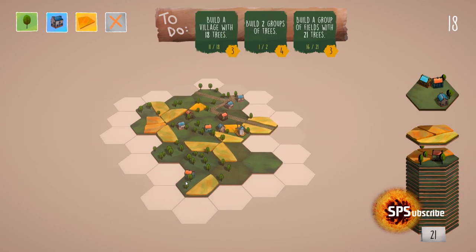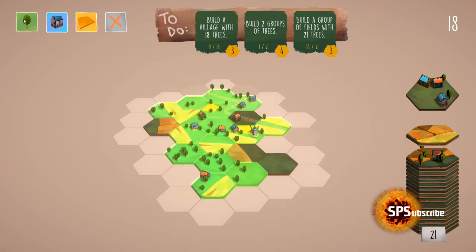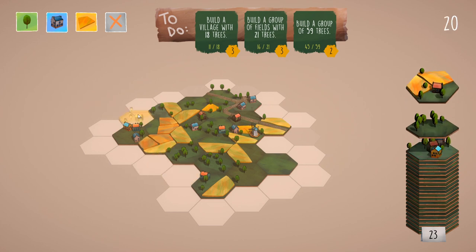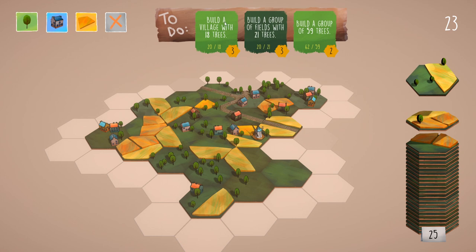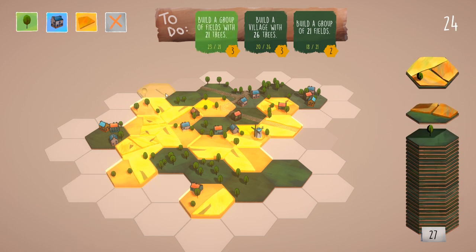I'm having a second village kind of down here. They want us to build a village with 18 trees, so we could add two towers, or build two groups of trees. We have one really big group — if we place it here we're going to have two groups now, and an additional village. Build a group of 59 trees — we've got 45 at the moment — and build a group of fields with 21 trees. We place it here to add more trees, join that up here. Now we finish 'build a village with 18 trees' and 'build a group of 59 trees.' For the group of fields with 21 trees, we add this here and we've got the big group.